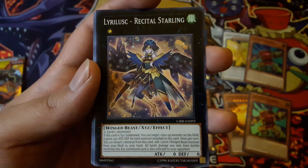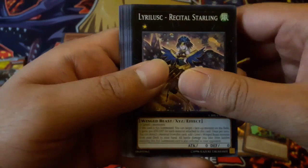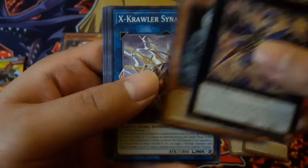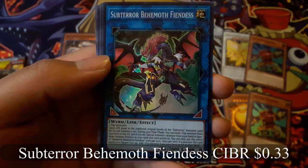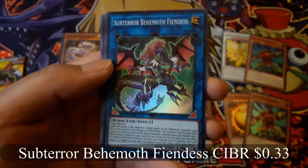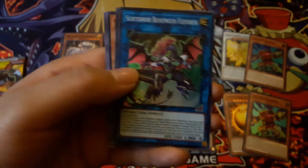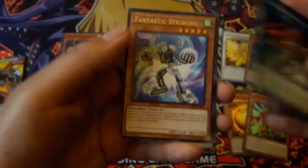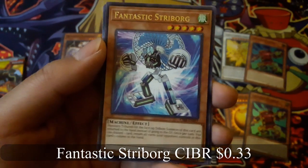Lyra Luck Recital Starling — I'm not sure I'm saying that right. Sub-Terror Behemoth Fiendis for a super rare, and Fantastic Stryborg for a rare.